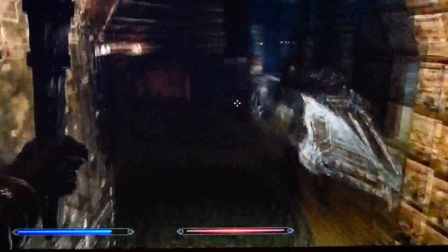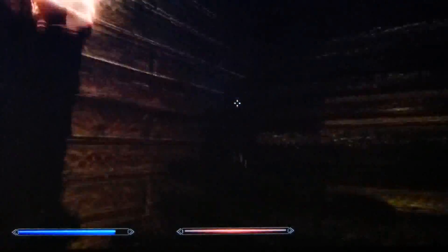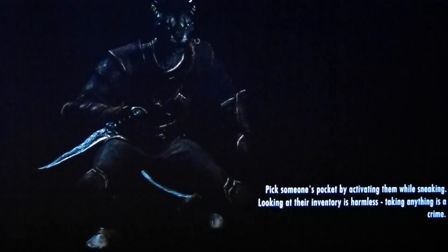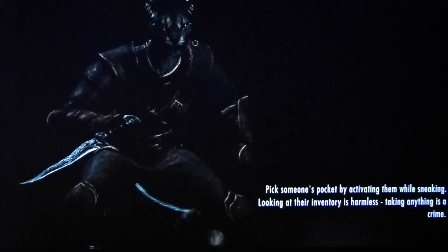Basically, you go up these steps, through this door here, and around to the right, and upstairs again. You go through a door here that goes to Skyrim, and that will take you to the top deck of the Katria where the sword Windshear is located.